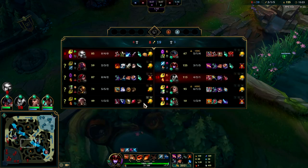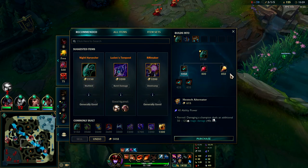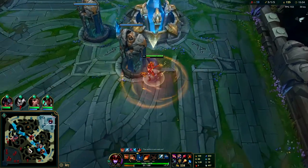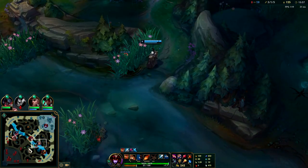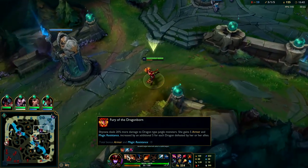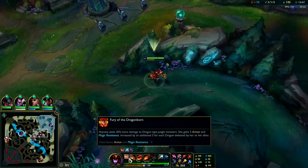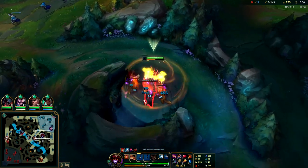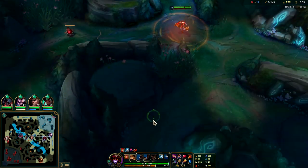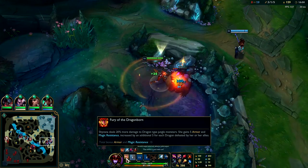For your boots on AP Shyvana you're normally looking for Sorcerer's or Lucidities. Against their team with a lot of squishies, I'm going to go for Sorcerer's. I'm also going to go for Night Harvester — Night Harvester is really strong. If we had 10 Dark Seal stacks we could go for Mejai's as well. They really need to buff her passive — I thought it was five armor and magic resist per dragon killed, but it's only five per each additional dragon, which is kind of garbage.